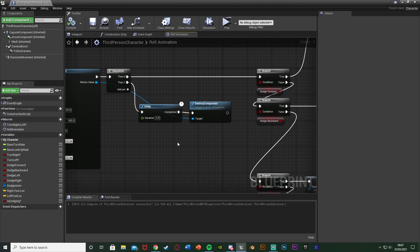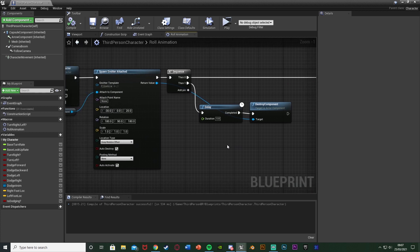Now I'll show you how to spawn a particle in the world so it doesn't attach to the player — it just stays where it is, which you might want as well.